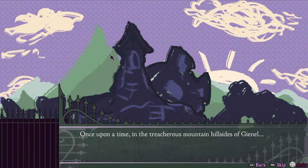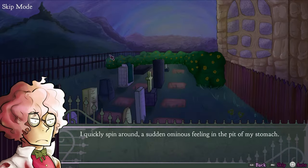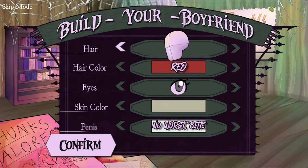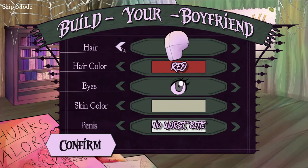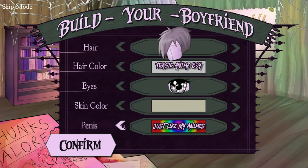Go ahead and start the game and press Square and R1 to start skipping through the text. Tick left once on hair, left once on hair color, left twice on eyes, and left once on P redacted.